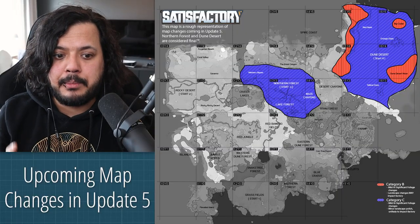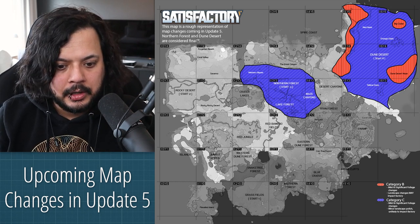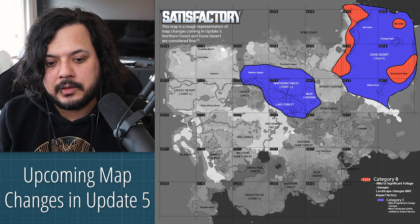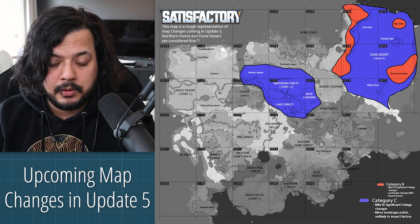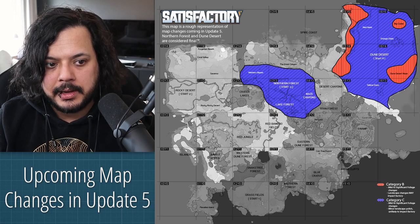Some people have asked for a map showing what's being changed. I've prepared a couple of maps. The first map shows just the changes coming in Update 5 - you can see the northern forest and dune desert have work being done. There are two categories shown: Category B - mid to significant foliage changes, landscape changes may impact your factory. Category C - mild to significant foliage changes, like the northern forest where foliage changes are significant but can be handled with a chainsaw, with minor landscape polish unlikely to impact your factory.